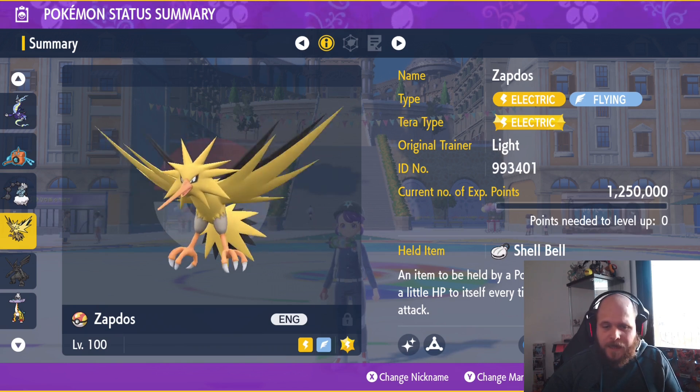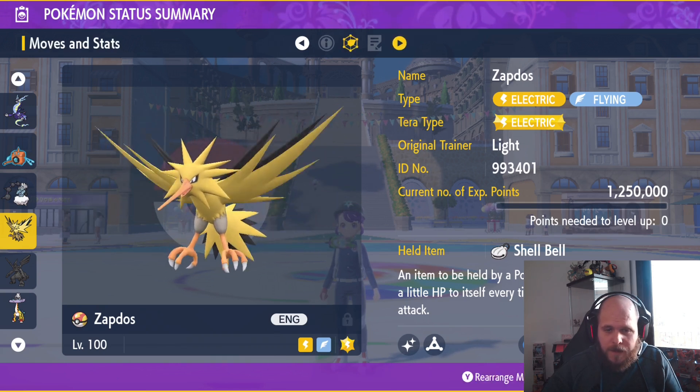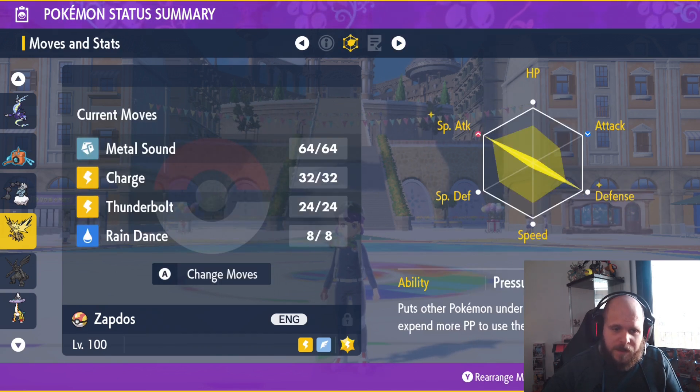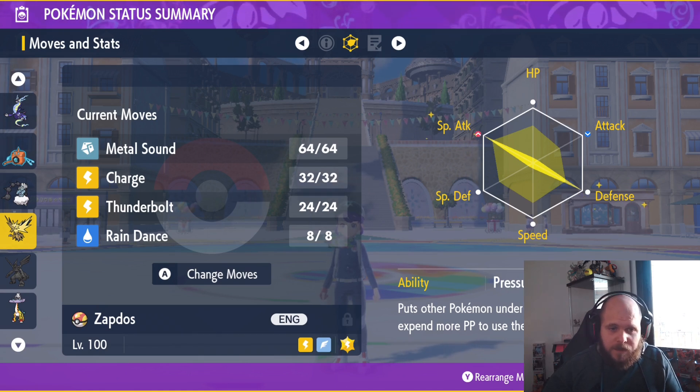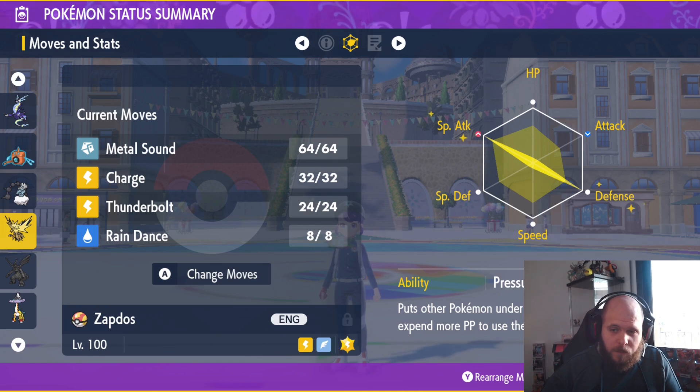We also have Zapdos, holding the Shell Bell. We're bringing Metal Sound, Charge, Thunderbolt, and Rain Dance — quite similar to the Thunderus plan. But Zapdos has access to Metal Sound, so it can work very well too.